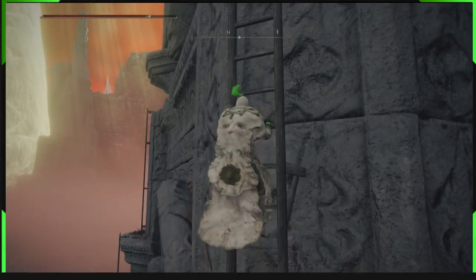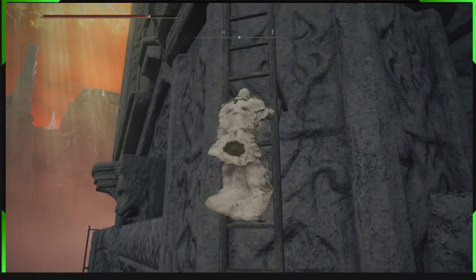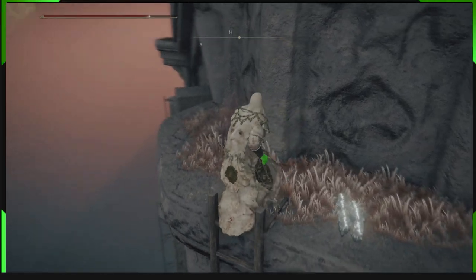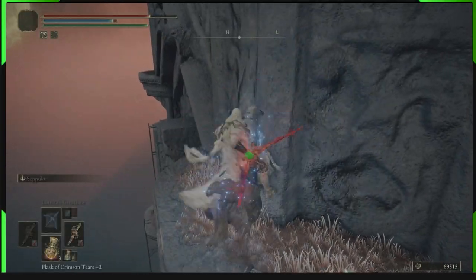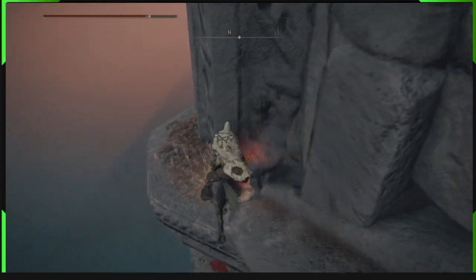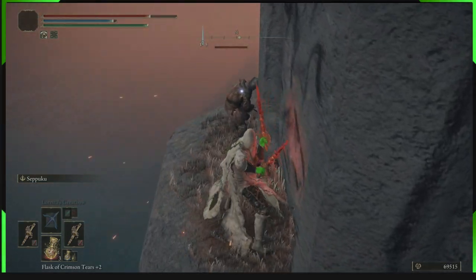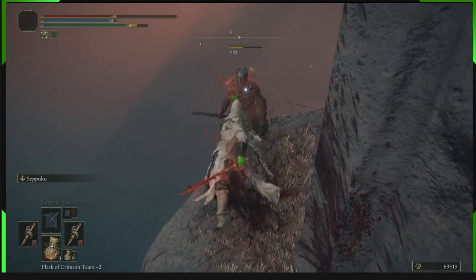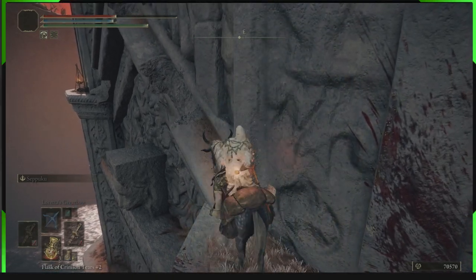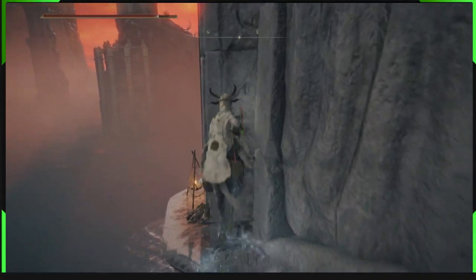Let's go up this ladder. Then I get on my horse to help be able to jump across all of this, but just be careful you don't launch forward when you jump on your horse. Be careful you don't launch off your horse when you jump off your horse here. I get back on my horse — be careful you don't launch forward — and then jump over here. The horse just helps because it has a double jump, so if you need, you can do that second jump.